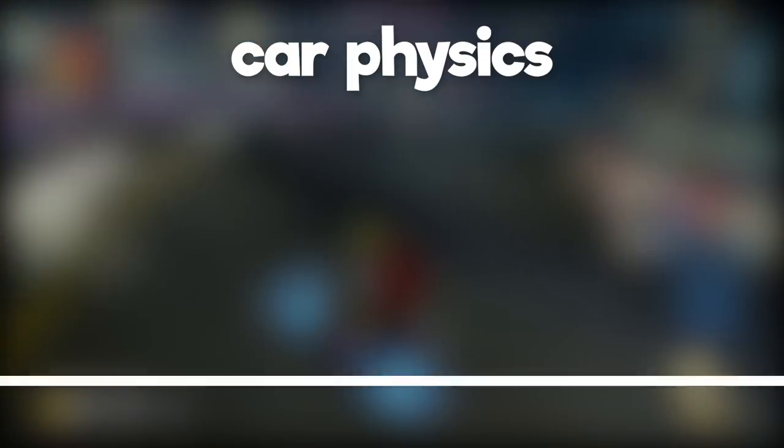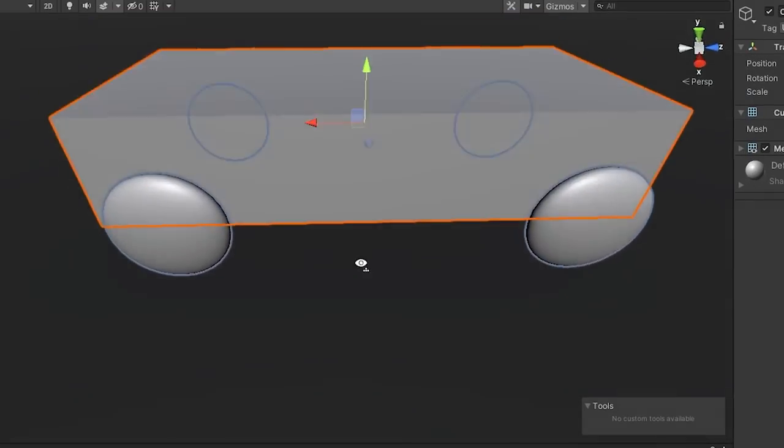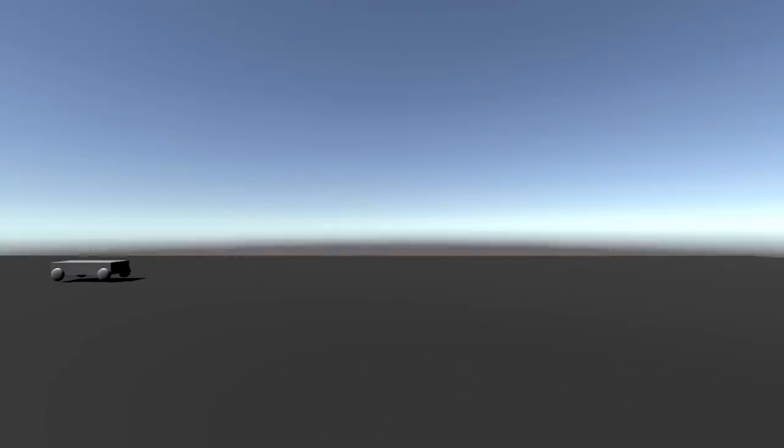The first step of making Mario Kart is car physics. We need our car to move, as that's the game. So I made this gorgeous piece of art and gave it some physics, and with a bit of nerdy magic we have a controllable car.